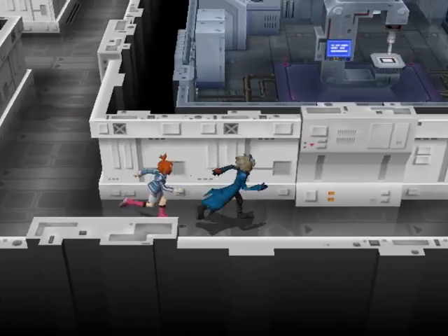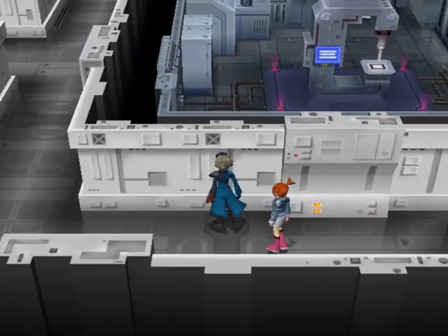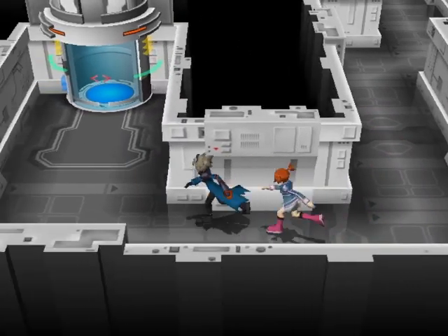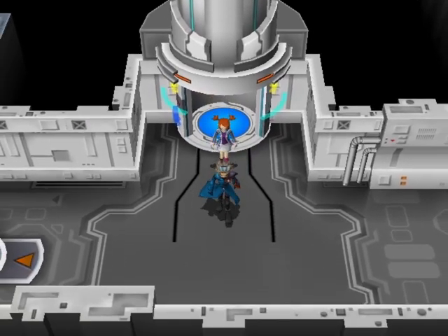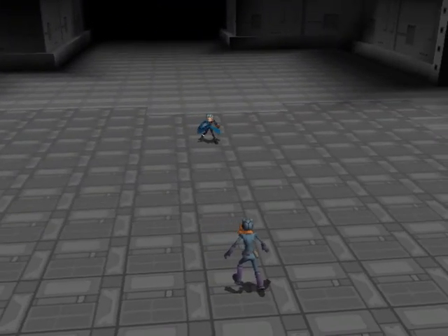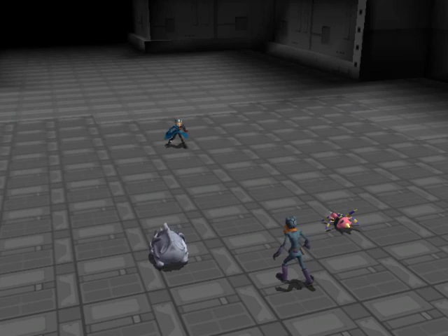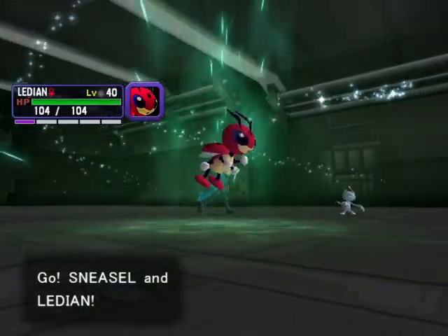So I guess he was looking after the Shadow Pokemon? He can't be really looking after them if they're still turning into Shadow Pokemon. There's a tube that's gonna take us downstairs. Maybe I should peek around - I'm gonna get ambushed. There's gotta be a healing slash save point in this area, right? I'd like to find where it is, but you gotta battle sometimes.